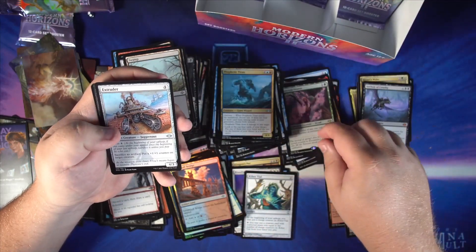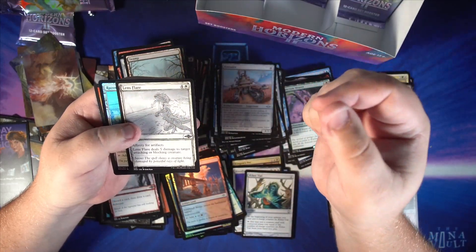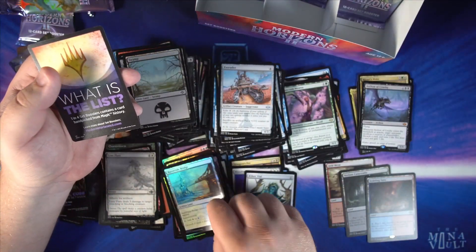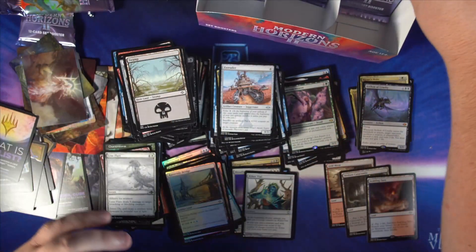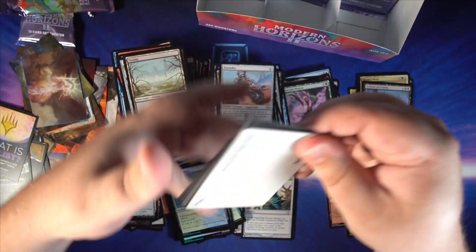Sanctum Weaver is our rare. Extruder is an old reprint, a Lens Flare for our sketch card, a foil artifact land again, and still wondering what the List is — we figured it out pretty well with that Aether Vial, we know that's what you want to get.